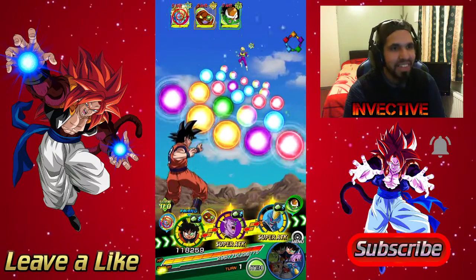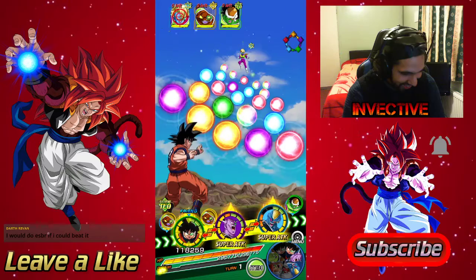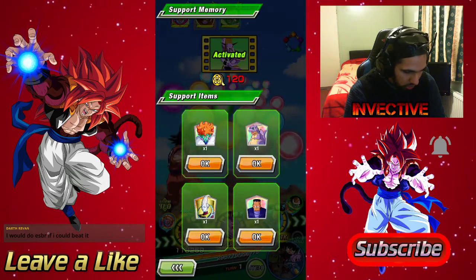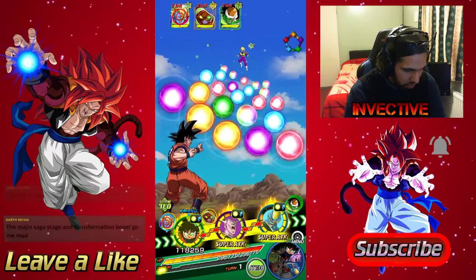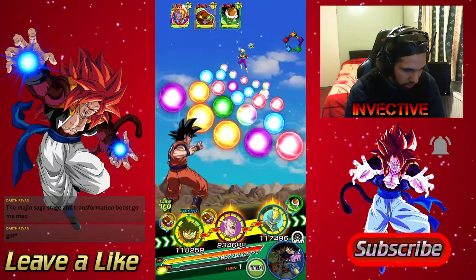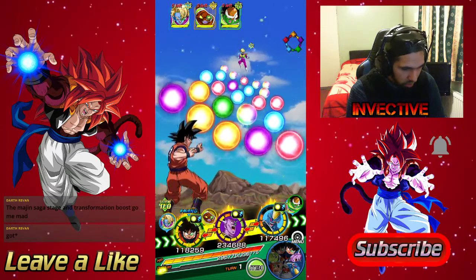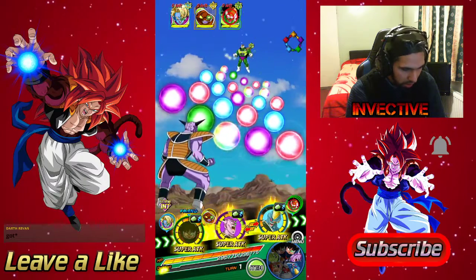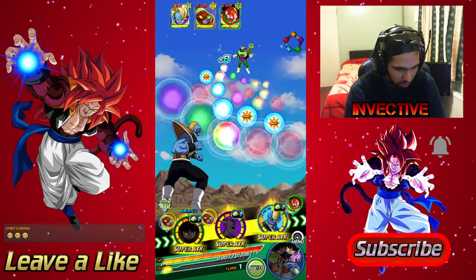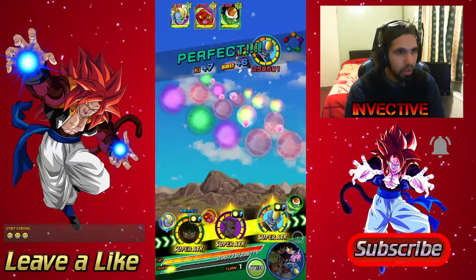Look, it's the Ginyu Force against the Cooler Force — Frieza's team against Cooler's team. Cooler's team is probably way stronger, but let's go ahead and use a Wise, I think we'll be fine. Getting a bunch of EZA attacks — yeah, let's put Butter off. Get rid of this guy at the back end. Captain Ginyu, you can do a super attack and hit that guy all the way there. I've got some Fortnite music in the background, why not. Hit the weird-looking alien dude.